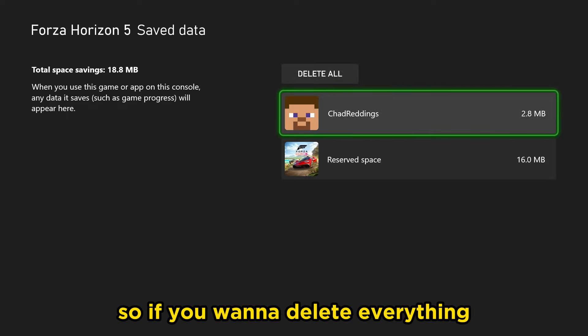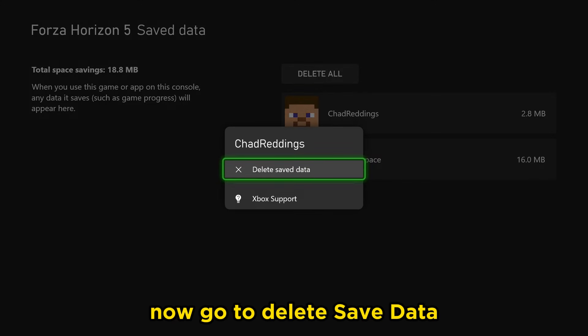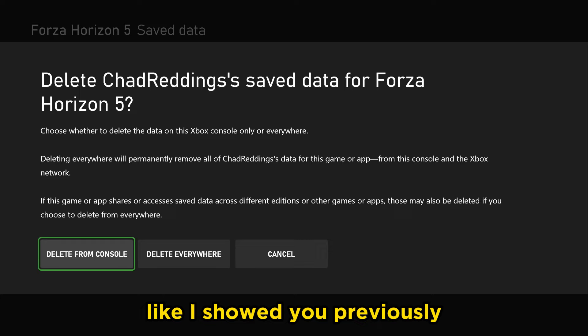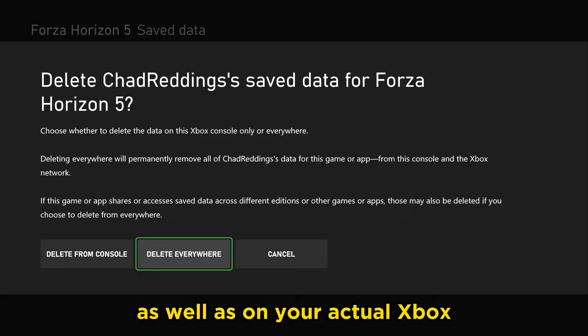So if you want to delete everything, select your profile here and press the start button. Then go to Delete Saved Data and select Delete Everywhere. Rather than just deleting locally on the console like shown previously, this is going to delete it on the Xbox network as well as on your actual Xbox.